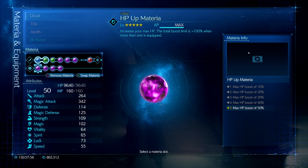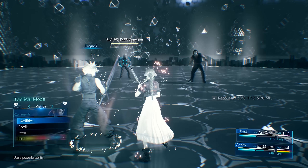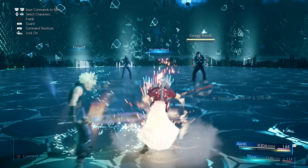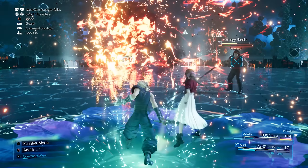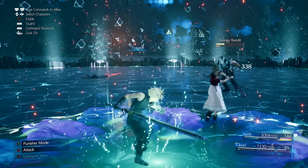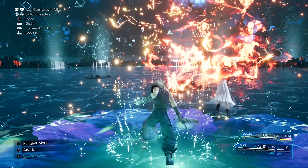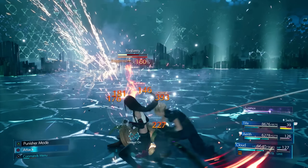The rest of the items are pretty much stat increases — two HP ups to compensate for the fury ring and improve survivability, and two MP ups. One of the MP ups isn't really necessary since you get about 120 MP with just one, which is more than enough given that 50% MP regeneration boost. I went with two just to be as spammable as possible, but you can replace one with a magic up materia to increase damage even further.